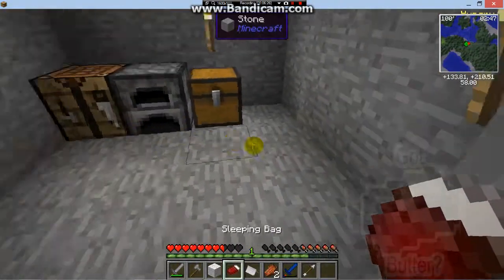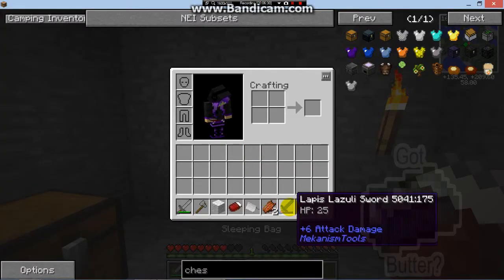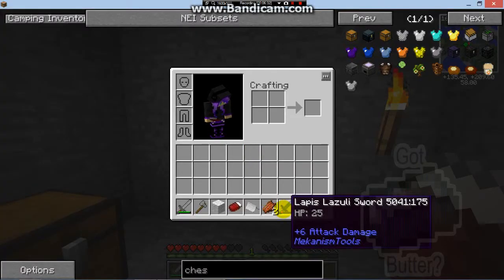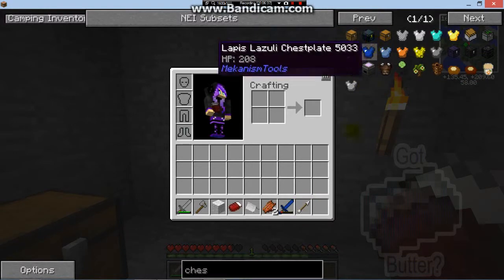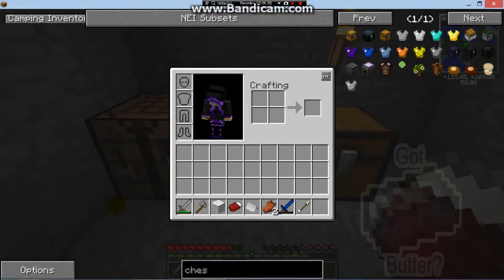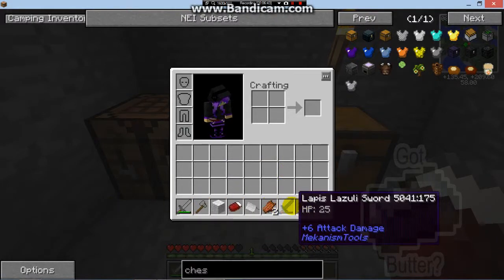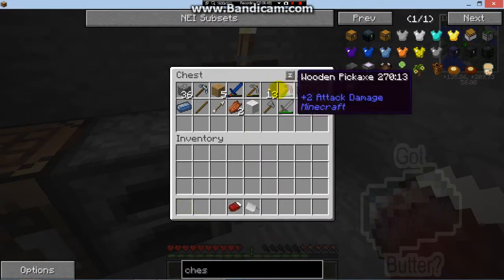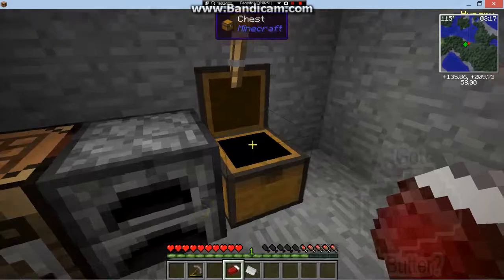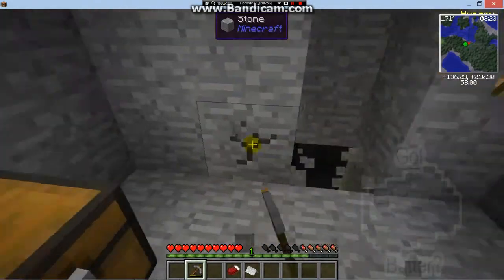Oh, we have a tent finally! And we got a Lapis Lazuli sword — it does six attack! That's pretty dope, six attack is one attack damage better than the other one. I didn't know they had Lapis Lazuli stuff. Let's put this away for now and just stay until morning and let everything burn.